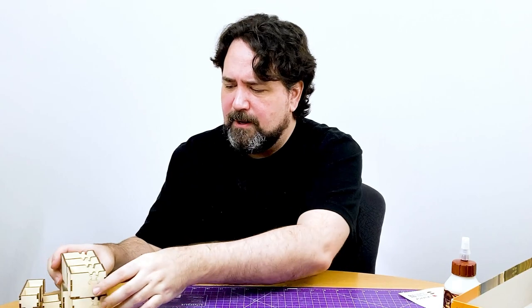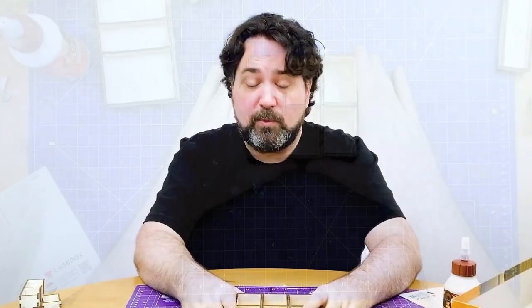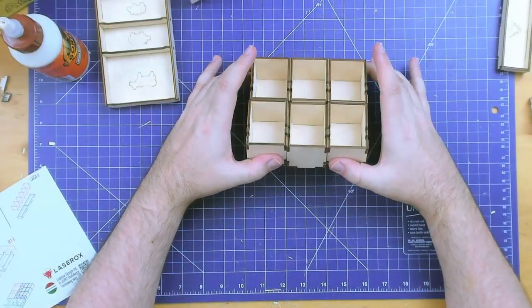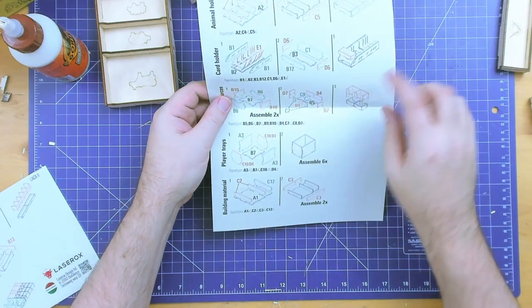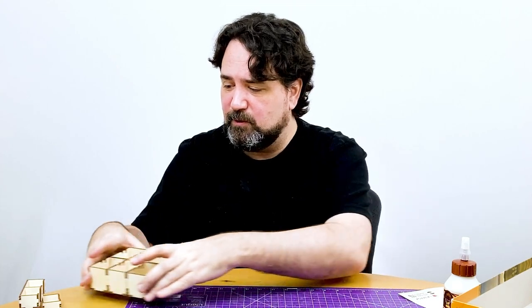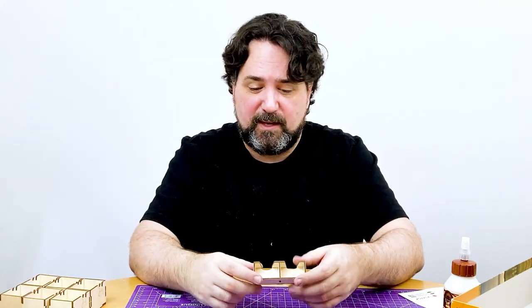The dullest part of the whole experience was putting together the six player boxes to hold all the components for the different players — which I always like, by the way. I love an insert where you can say, let's play this game, and chuck out a box of bits for each player. This was dull because all the pieces were the same, I was just making six boring boxes. Interestingly, in the instructions they made it so that assembling those six boring boxes was right in the middle of the experience, and the more interesting pieces were saved for the top and the end. So I'm wondering if there was a little bit of user experience planning — put the dull stuff in the middle and the more interesting parts at the beginning and end. If so, that's pretty smart of them.